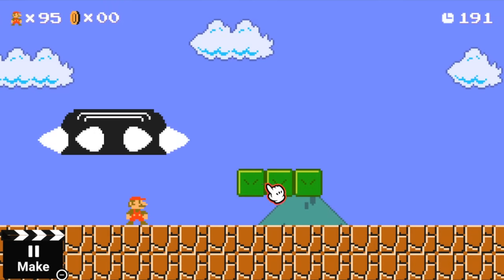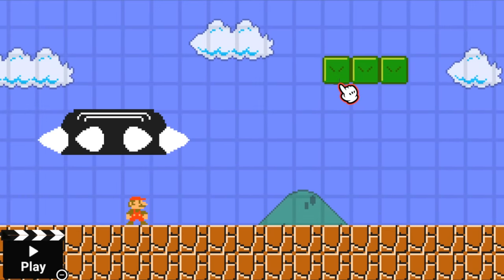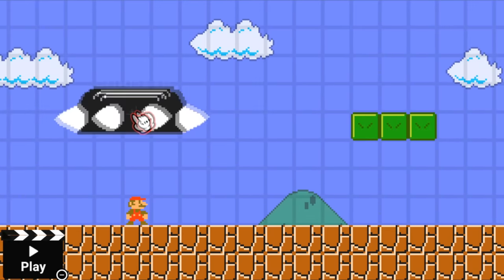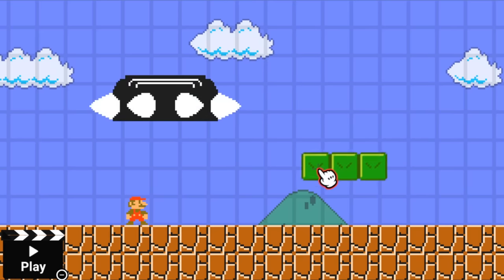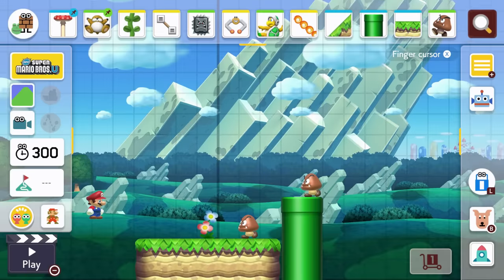A Maker game would not be complete without the editor, so I decided to add in a small prototype where you can already switch between gameplay and editor. I also added the Mario cursor and drag and drop abilities on the course parts. Over the next couple of months, I'll expand on this and make it similar to the one from Super Mario Maker 2.